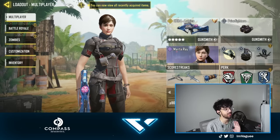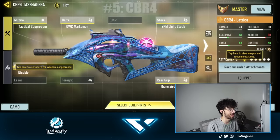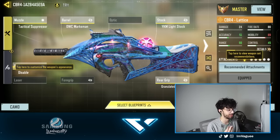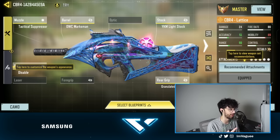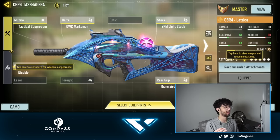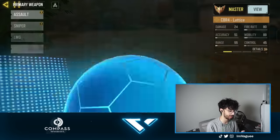For gun number 5, the number 1 gun in the game, we have the CBR-4. I don't have to speak on this weapon much because you guys already know. It's basically like an AR, shotgun, LMG, and sniper all mixed into one — it has all the good traits a weapon should have. It has great range, great mobility, great accuracy, great time to kill, and great recoil control. If you guys want a great gun that is noob-friendly and easy to use, this is definitely my go-to.